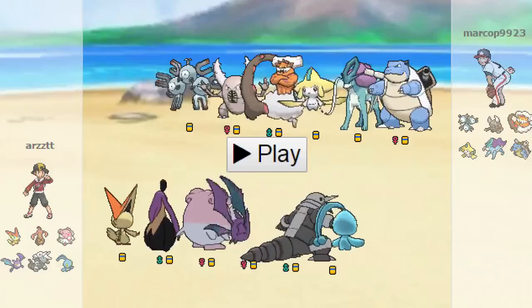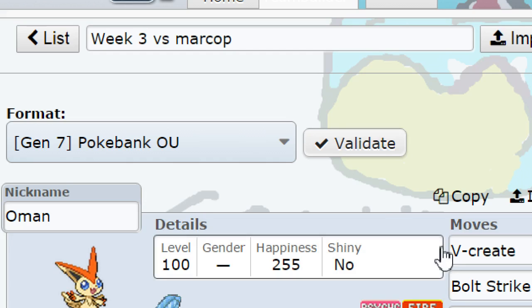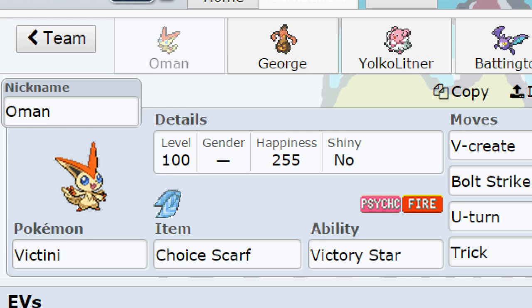Let me actually load up my team. So first thing we got is Victini - Choice Scarf Victini with V-Create, U-turn, Trick, max speed, max attack.